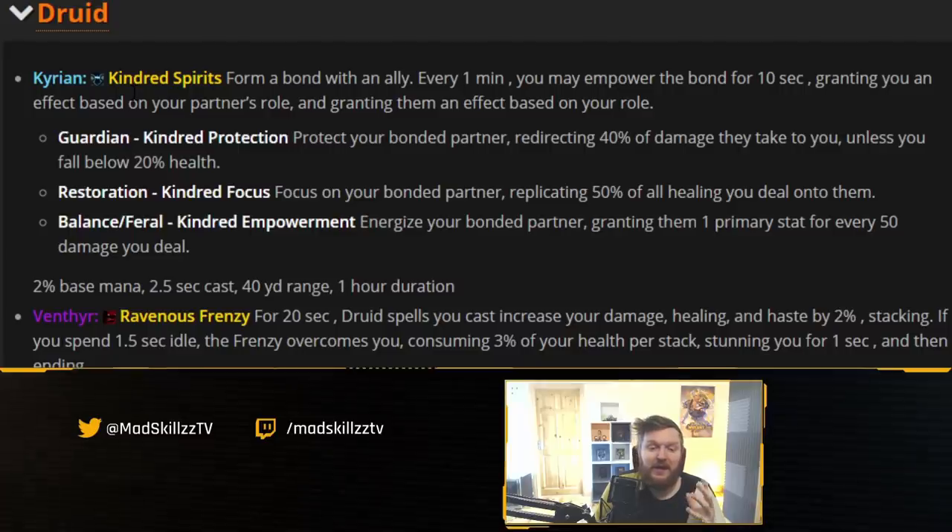For example, if you play a druid you have the balance route, feral, or guardian. So if they make covenant abilities, those abilities should represent all of those specs. They have to word them in a way that covers healing and DPS targets. Inherently, this means that healers — or the majority of healers — can now use these abilities to DPS when needed, hitting a few birds with one stone.